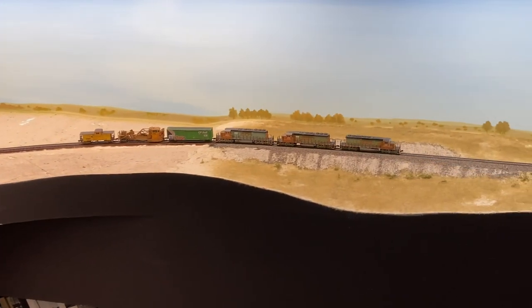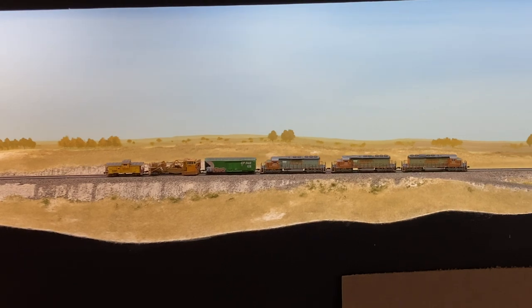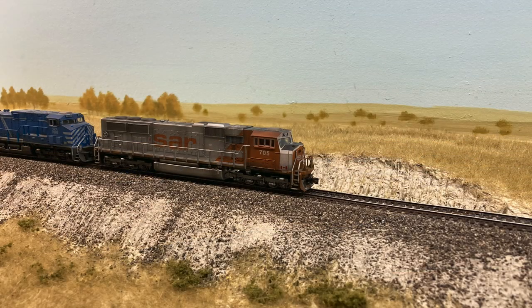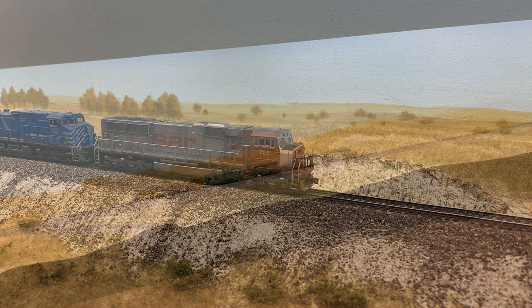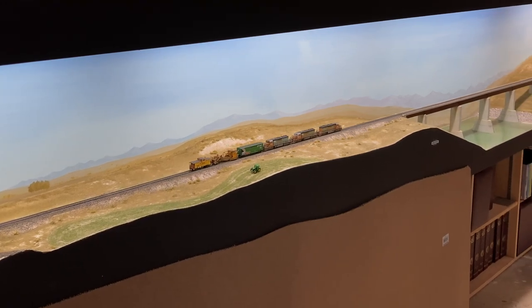And as we come across the fill, I got some scenic work done here, some static grass laid down. You can see on the backdrop this is where I actually got some detail work done. And then further on, we continue down across the Castle River, and this basically is just tying scenery in that existed from a couple of years back.